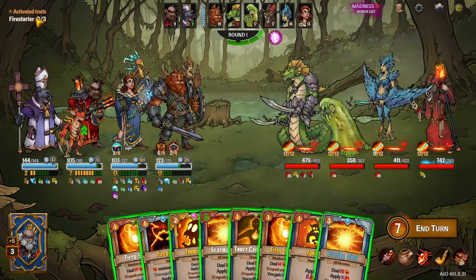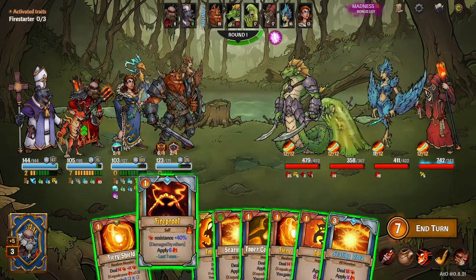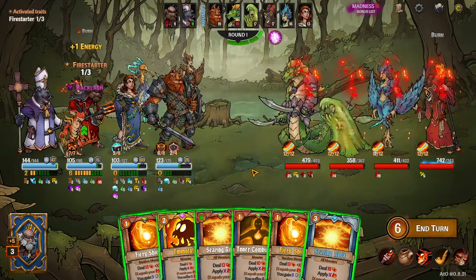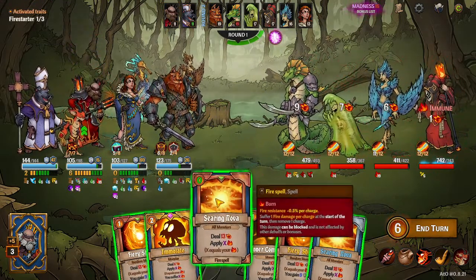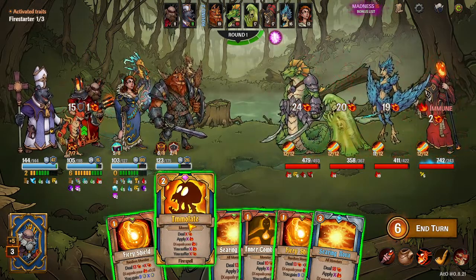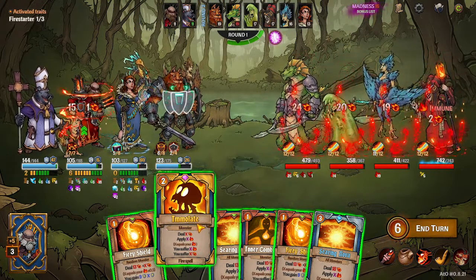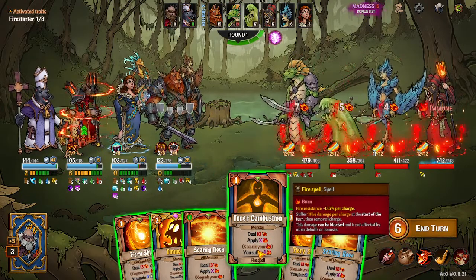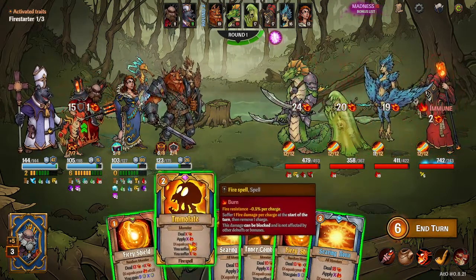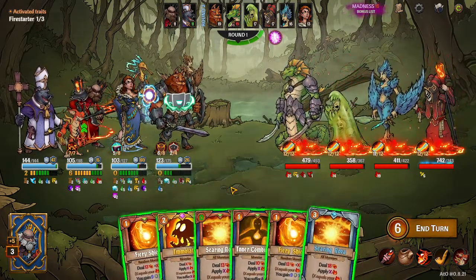We've got seven energy plus three from fire starter, so ten. We can cast everything. So protect ourselves from fire, light ourselves on fire, and we've got both steering novas. With immolate, since it doubles your burn stacks on yourself, you want to do it when you have two appliers afterwards. So if I only had intercombustions, I would save one or two intercombustions for after the immolate so I get as much burn on the opponents as possible. But with this hand I've got two steering novas, so those will come after the immolate.